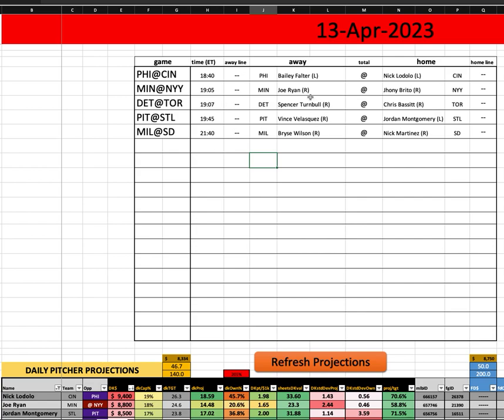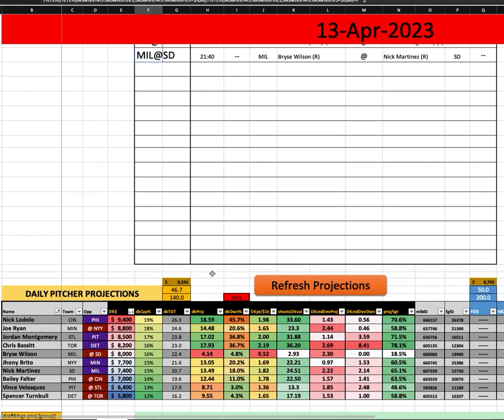All right, here's the main slate. You've got Philly and Cincinnati — Bailey Falter and Nick Lodolo on the mound. Lodolo is going to be your chalk here in the early runs as well. We've pushed these to the site. Seeing 45-50% ownership, that seems pretty okay. Lodolo is far and away the best strikeout stuff on the slate.